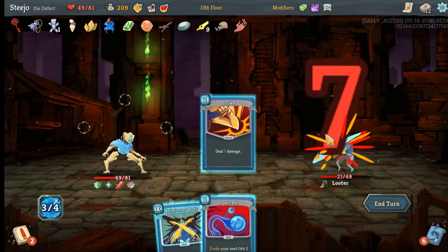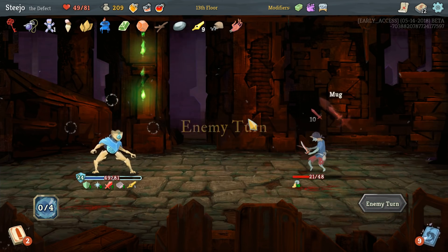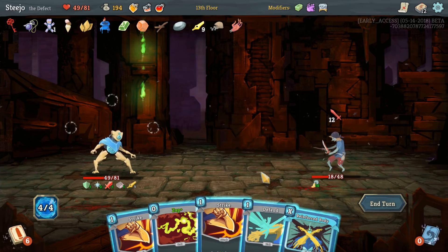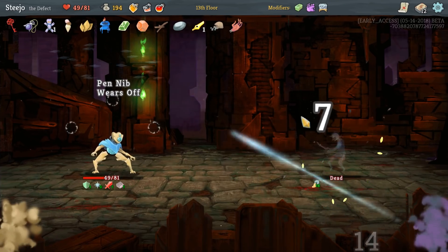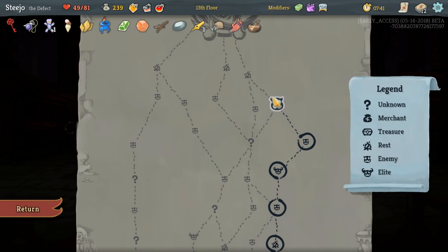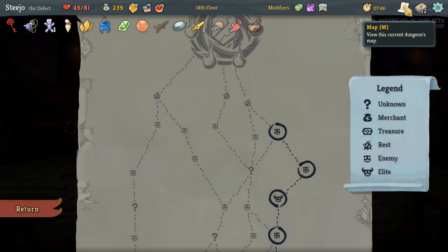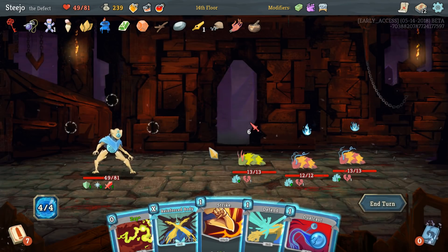It's a freebie so it doesn't hurt me to play it. I need Calipers - that's the next thing I need. Singing Bowls - nice. Who are we fighting? Oh that's you - okay so we don't want to heal up, at least it's good to know.